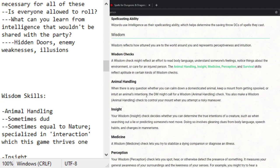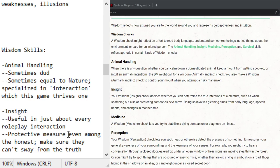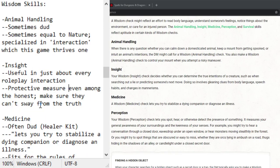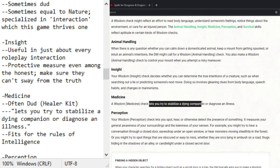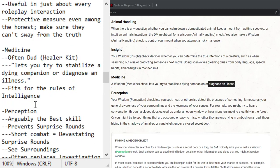Animal handling is useful for mounted combatants and keeping animals from being spooked. Insight is always good to have — it stops deception checks in their tracks, basically preventing enemies from lying to you. That's valuable even as a stopgap. You could say the same about investigation blocking illusions, but lies happen a lot more than illusions. Medicine is bluntly a dud — it lets you try to stabilize a dying companion, but healer's kits don't require proficiency. Diagnosing an illness could just be a nature check. When it comes to medicine, intelligence actually wins out — but barely.